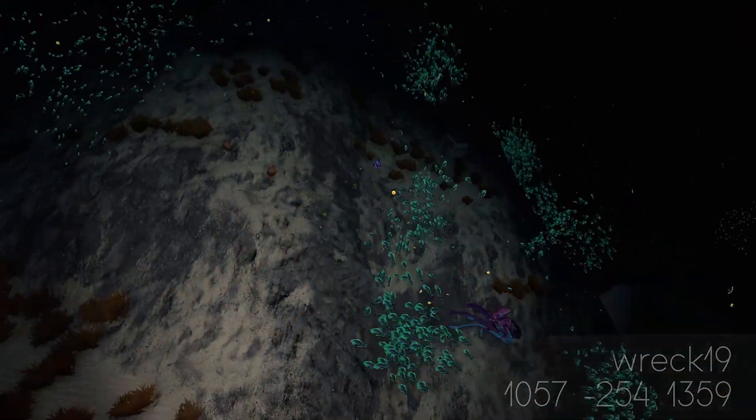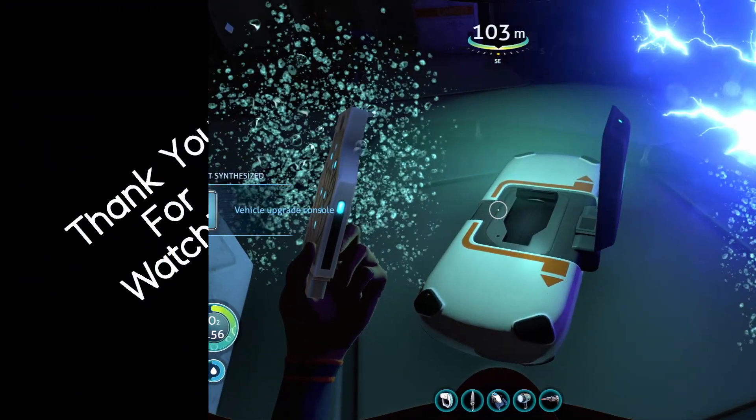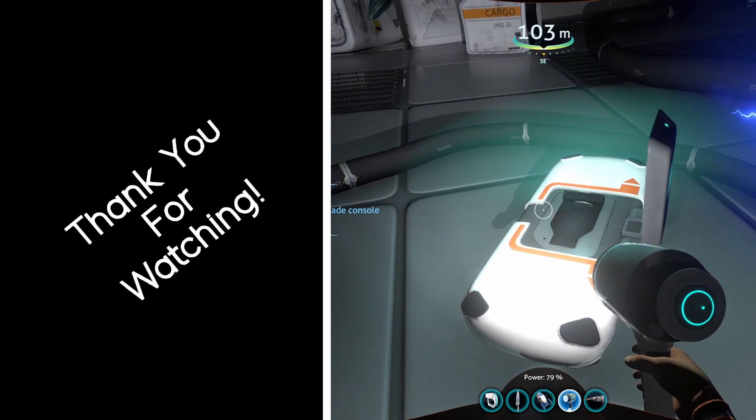Once you have the blueprint, you need to use a vehicle upgrade console to make a Torpedo Arm. If you don't have the console yet, check out the link in the video description for a short guide on how to get it.